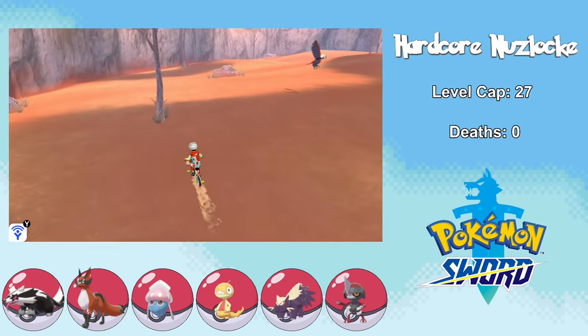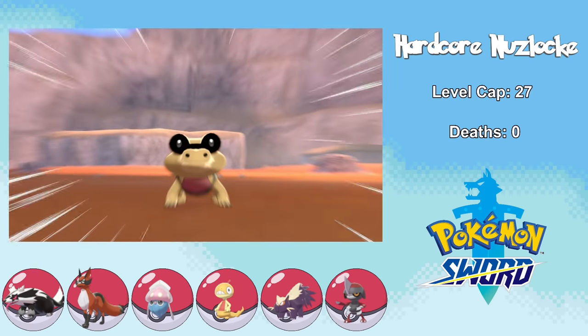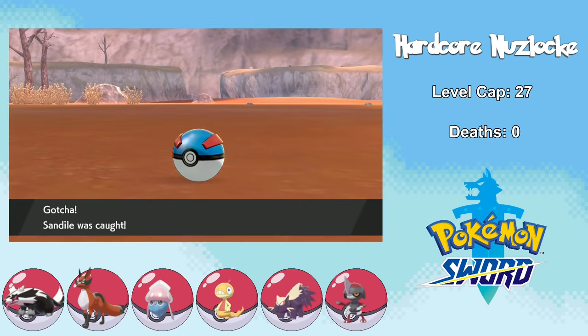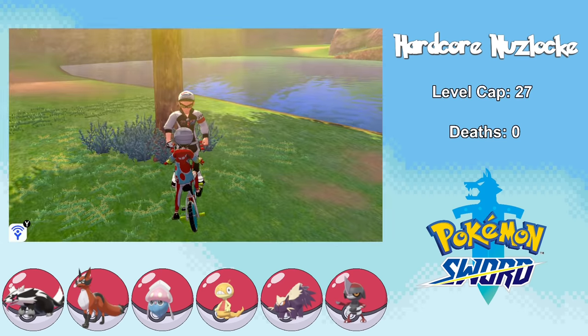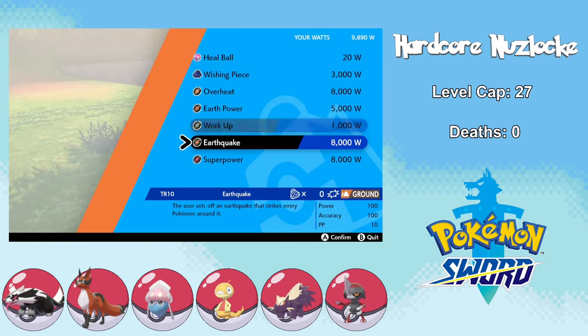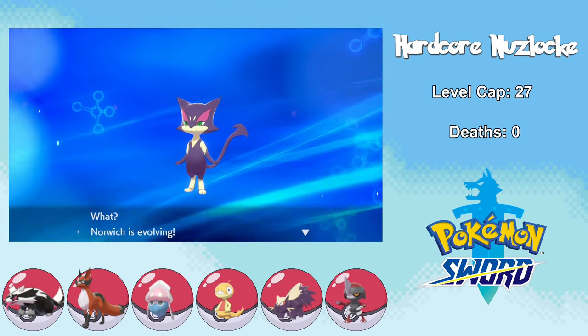In the desert we find another Isle of Armor encounter, a Sandile named Exeter — and much like Scraggy, it has the Moxie ability, which might come in handy. To prepare for the gym challenge, I search the Wild Area for good TRs on sale and find a guy who sells me Earthquake, which I teach to Exeter. In preparation for the gym, we also get Norwich to evolve into Liepard.